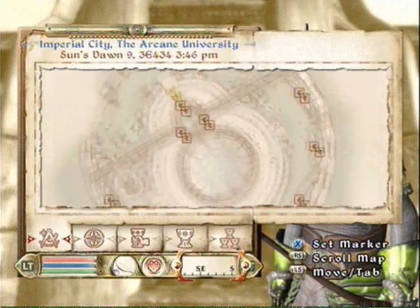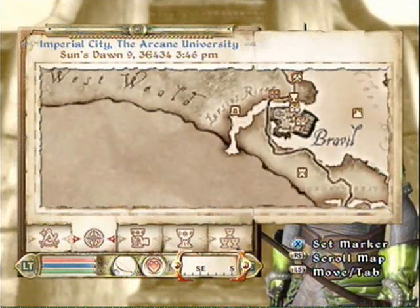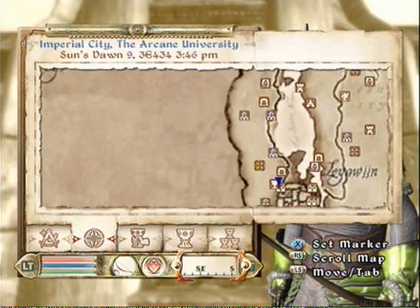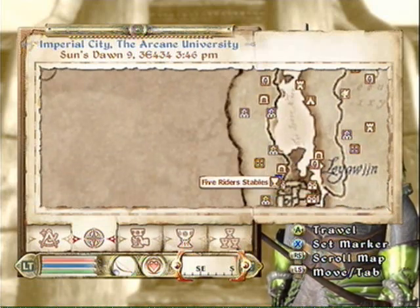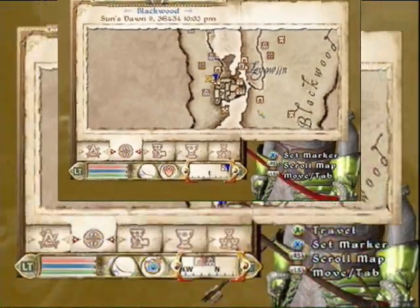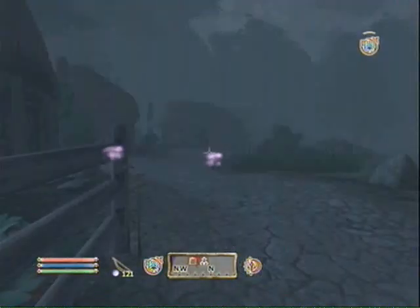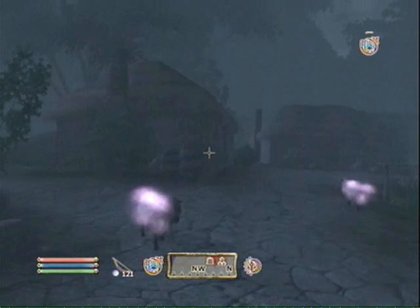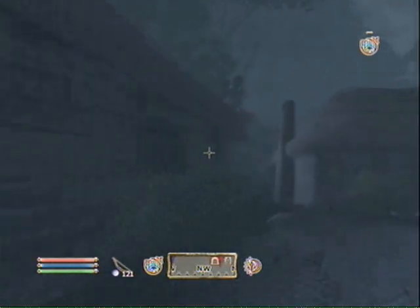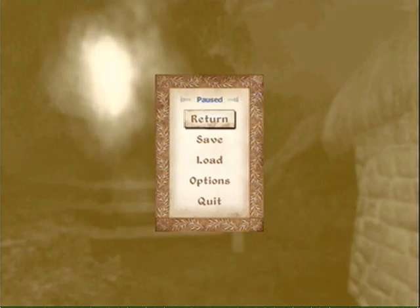Alright, so first off we head down over to Leowin. If you don't have all the areas that I have unlocked, you just go to the Ryder's Stables. Then you head north up the road, and you come across this place. Once you get here, you head northwest and then head to the cave icon, which is the Rock Milk Cave.